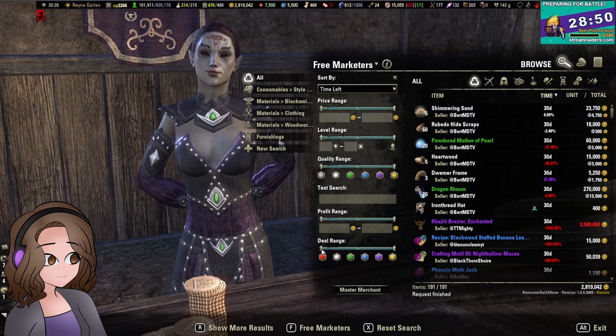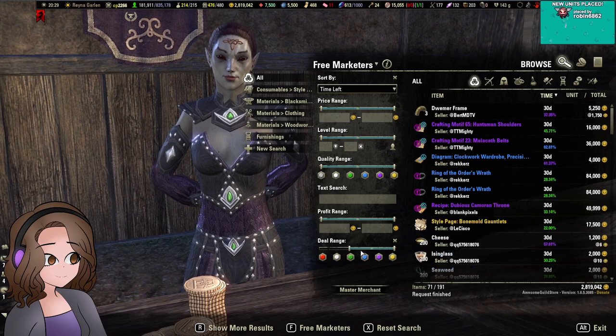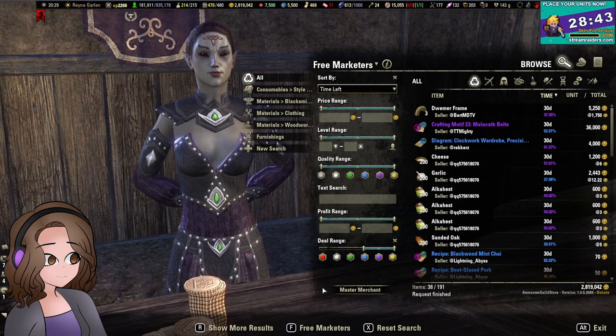I want to set my deal range to at least white. But if we're looking for flipping items we're probably going to set it to at least blue or better.